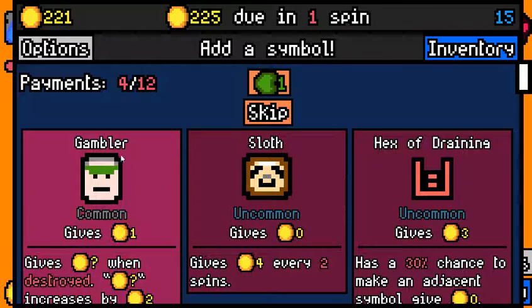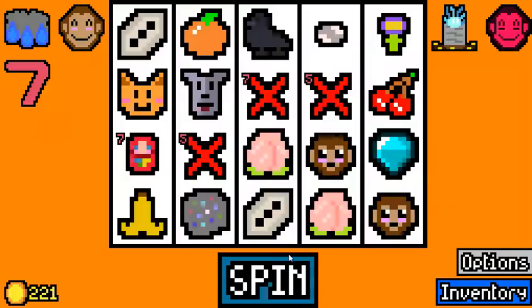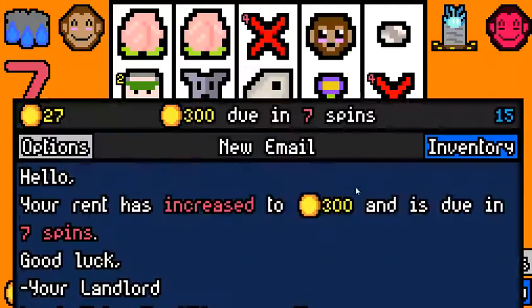We have two dice, so a gambler is just free money. We could pick up a sloth or a hex of draining. We have a diamond now — let's just go for a gambler. He buffs our dog too. 225 — we're paying that. We need 300 and we weren't close to that.